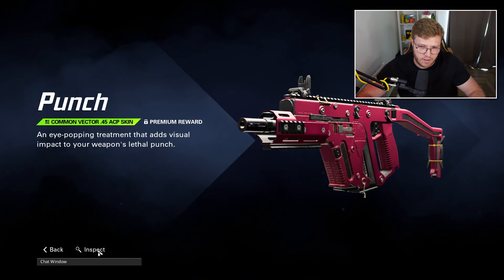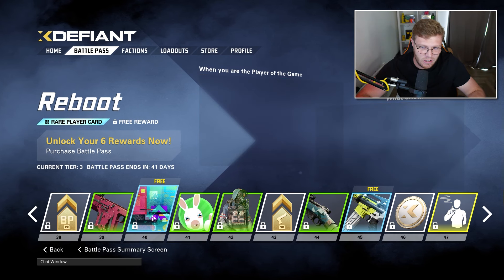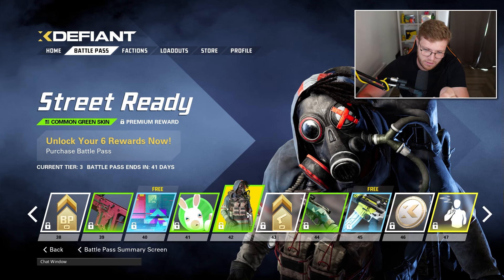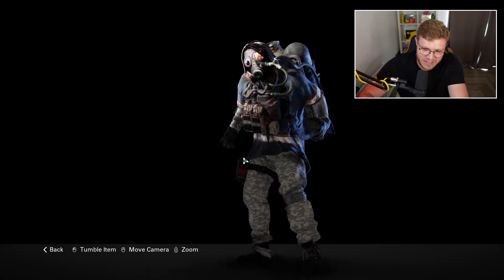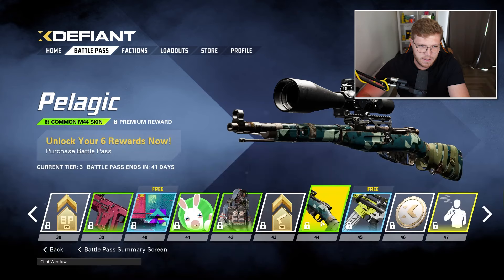Some more battle pass XP boosters, then another solid color for the Vector - I'd actually use the other one over this solid color one, but it's clean. Another player card - looks pretty busy to me, a lot of squares. Another emoji pack and another green skin. If you've got the legendary one, why are you going to equip this one? They kind of should have flipped these around. This also reminds me of a ski outfit - the trousers just give me skiing vibes.